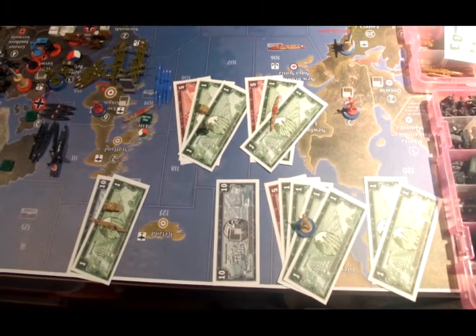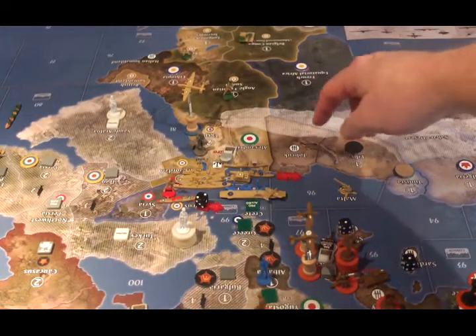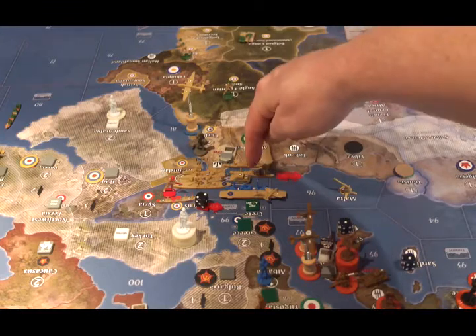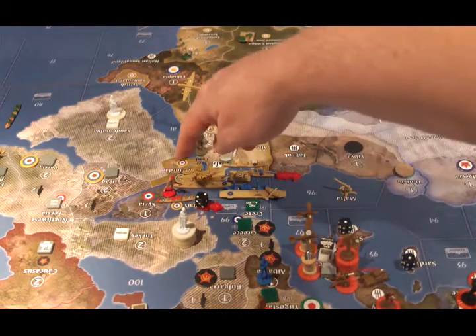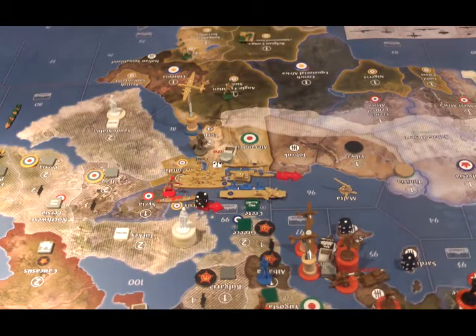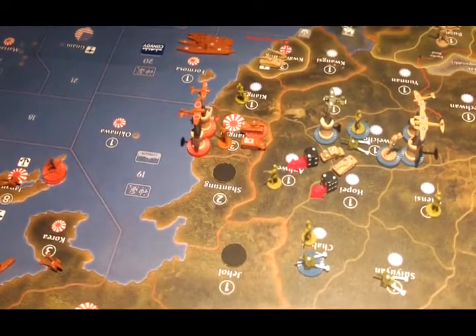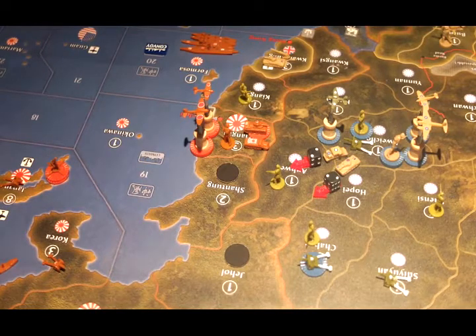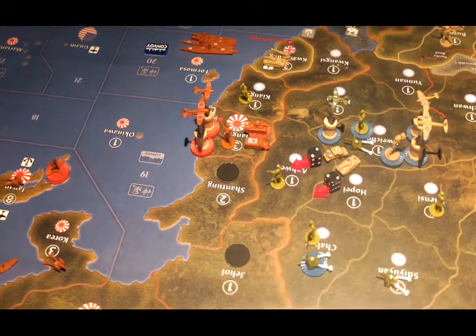All of the attacks are walk-ins, so we'll just say what those are and then move directly onto non-combat. In the Mediterranean, the Brits are going to load up a mechanized infantry onto a transport, go to C-Zone 96, and drop off in Libya. The Canadians are going to go from Syria in their transport to C-Zone 94 and claim Tunisia. On the Pacific side of the board, the English are going to help out their Chinese allies and send a mechanized infantry from Kwai Chau to Shantung to liberate that, and a tank from Kwai Chau to Jehol and liberate that.